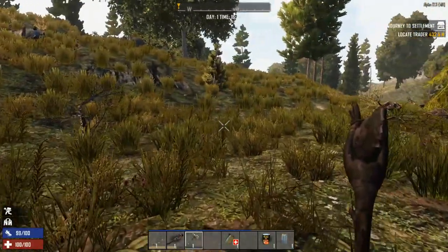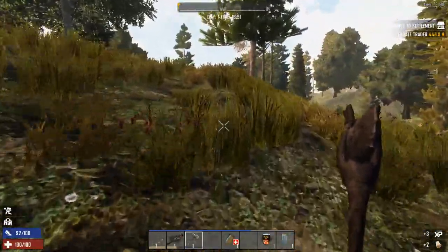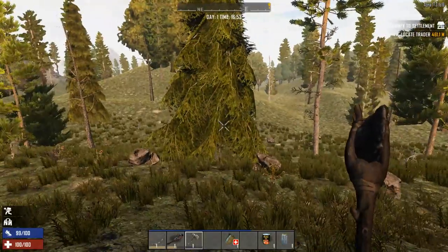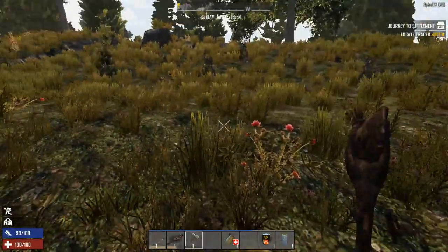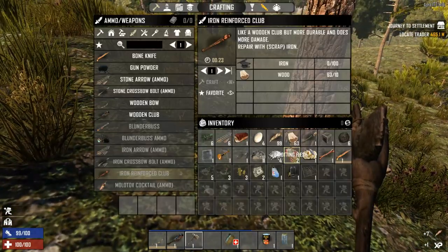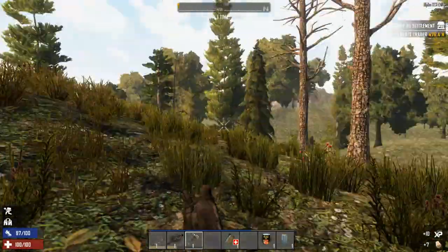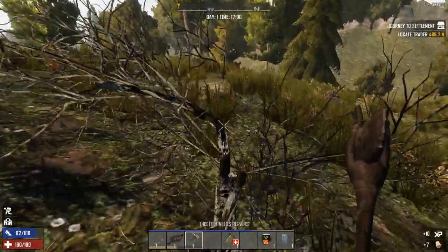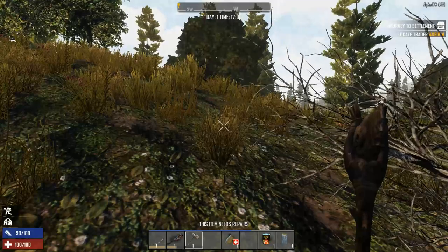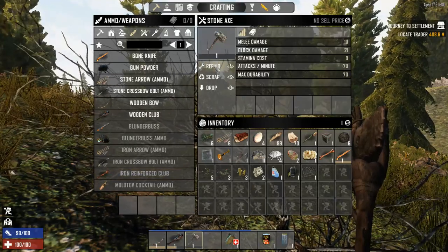Around four o'clock it's going to start getting dark soon. I want to find a place to stay. What if there are no houses nearby? Well, you can always build something. How much wood do we have — 63. We're gonna gather some more wood. My club needs repairs — see that bar on the bottom? Click on it and click repair. It'll take some wood or stone and repair it. There we go.